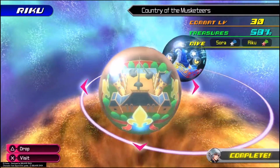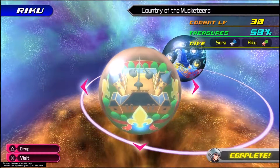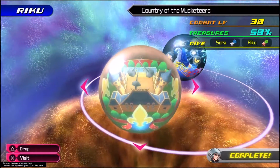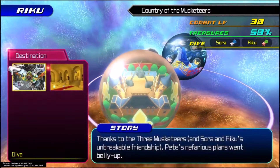Hello everybody, Hikayas here, and today I'm going to show you how to get a gold A rank on Riku's Dive to the Country of the Musketeers. In order to get a gold on this one, Riku has to score 100,000 points, and you have to beat the timer of 3 minutes and 20 seconds.